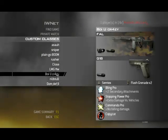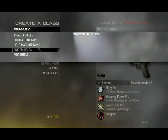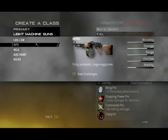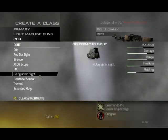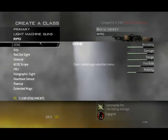This is my experiment class. I use different weapons with different attachments — everything from FAL with thermal to a light machine gun with ACOG, holographic, or heartbeat sensor. I normally never use those items.